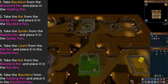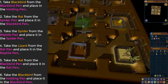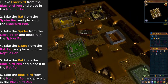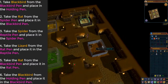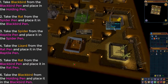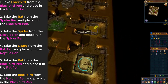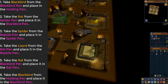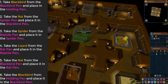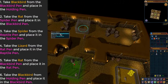First, take the blackbird from the blackbird pen and place it in the holding pen to the north. Next, take the rat from the spider pen and place it in the blackbird pen. After this, take the spider from the reptile pen and place it in the spider pen. Then, take the lizard from the rat pen and place it in the reptile pen. Next, take the rat out of the blackbird pen and place it in the rat pen. Finally, take the blackbird out of the holding pen and place it back in the blackbird pen.